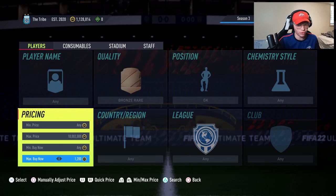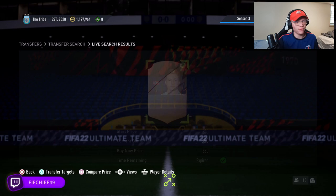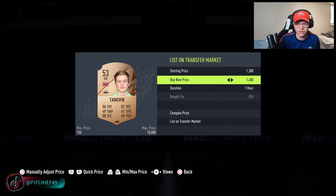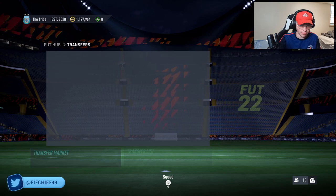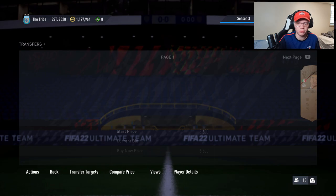We're going to try to snipe and bid on these for a little bit cheaper. Selling for 1200, you're going to lose 60 coins on tax, so you'd like to pick these up for 1000 coins or less. It looks like it's going to be really easy — we just picked one up for 850, we go ahead and sell it on for 1200, easy coins. What I always recommend is before you go in and do sniping, actually go in and check the bidding market first because you can get a lot of deals that way as well.